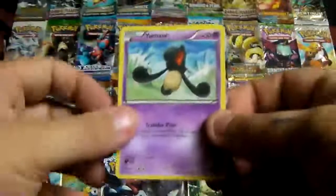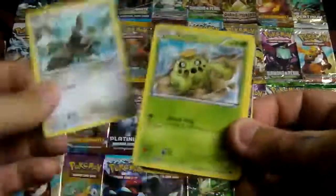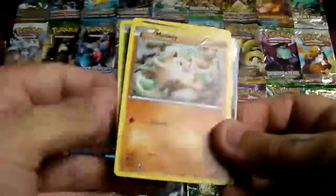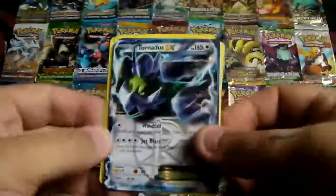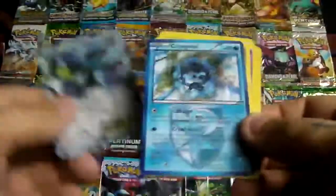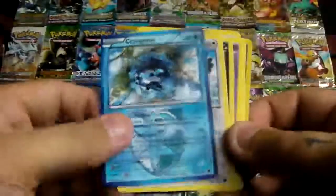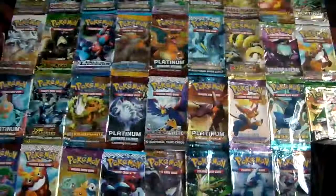We start with Yamask. We have a Starly, Cacnea, Mankey, Nidoran male, Sneasel, a Reverse, and a Tornadus EX — that looks sick! Also Croagunk, Staravia, and Croconaw. First pack, good pulls.